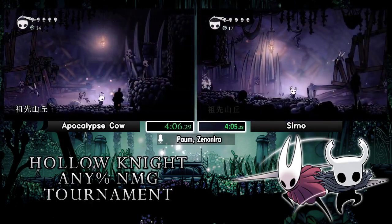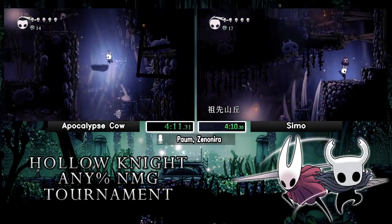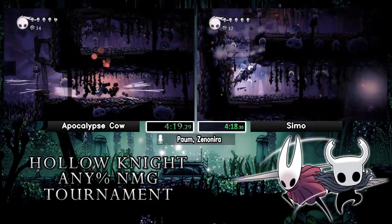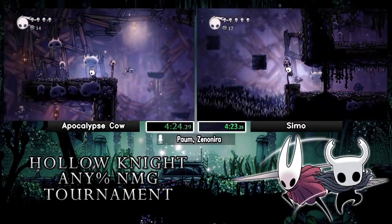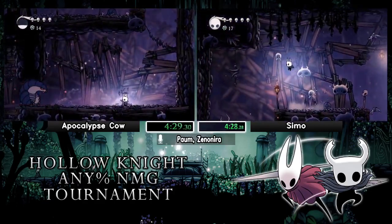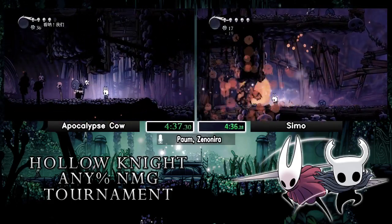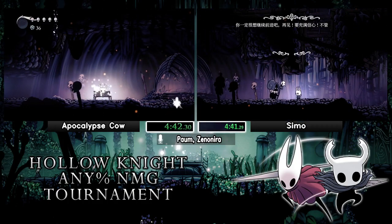Semo missed the strike on the plank there, so he's going to need to break that later — it's a bit of a time loss. The annoying thing about that is you forget about it, so when you're coming down out of Mound you just stand on the plank wondering what happened. You can't actually see it from the boulder arena either, so if you haven't broken it you just have to actually remember that you didn't break it. Cow taking another hit of damage — they're not going to be benching all the way up to Hornet, so they only have up to four hits total.